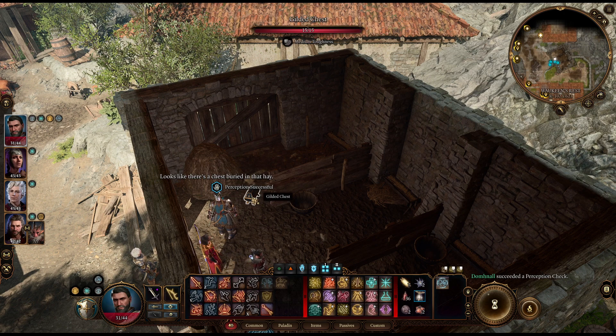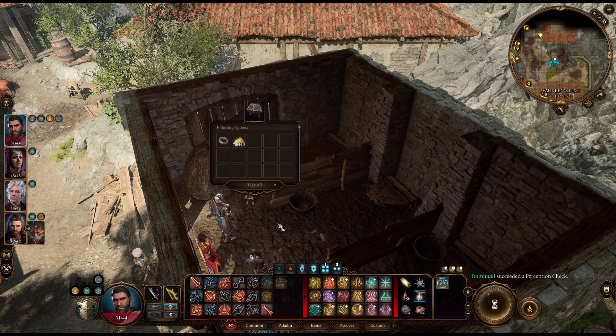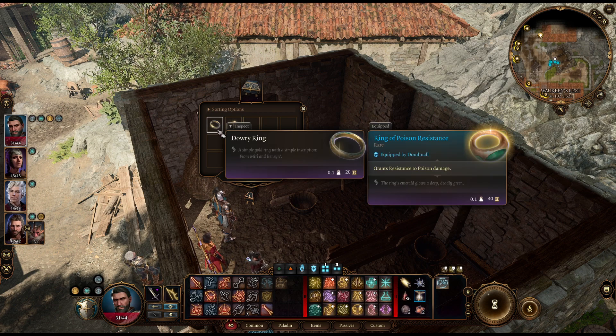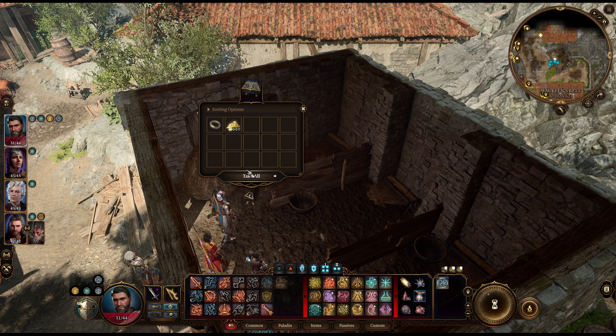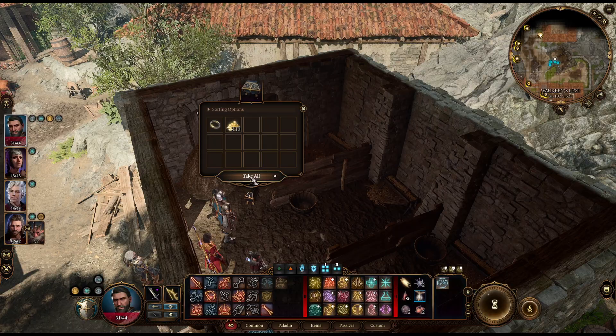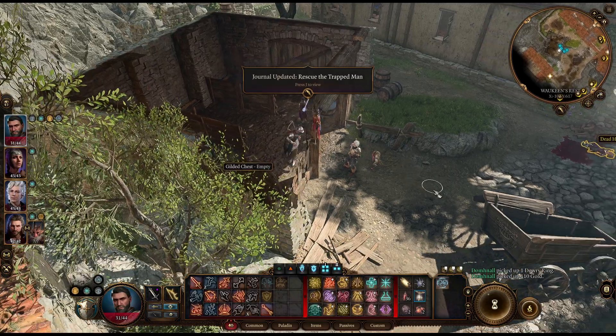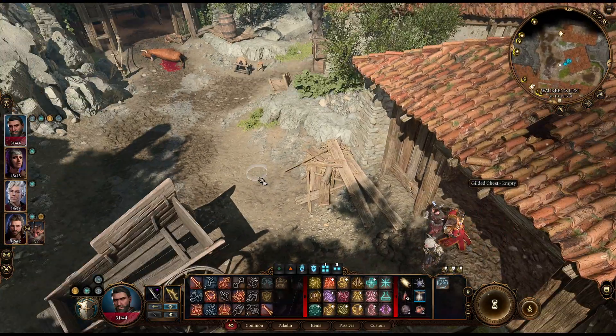Looks like there's a chest buried in that hay. Oh, this is the dowry — the dowry ring. A simple gold ring with a simple inscription: 'Bimiri and Benrin.' The quest updated, so I guess he probably just wants the ring.